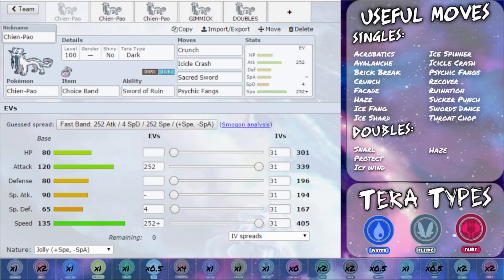Ice Spinner is a powerful ice type attack boosted by STAB. Same with Icicle Crash — a little bit more powerful with the chance to flinch. Psychic Fangs covers that fighting type weakness pretty well. Recover allows you to heal yourself up — obviously 50% of your health each turn you use it. Ruination gets rid of 50% of the opponent's health. Sucker Punch is a priority move, though it does rely on the opponent using an attacking move.